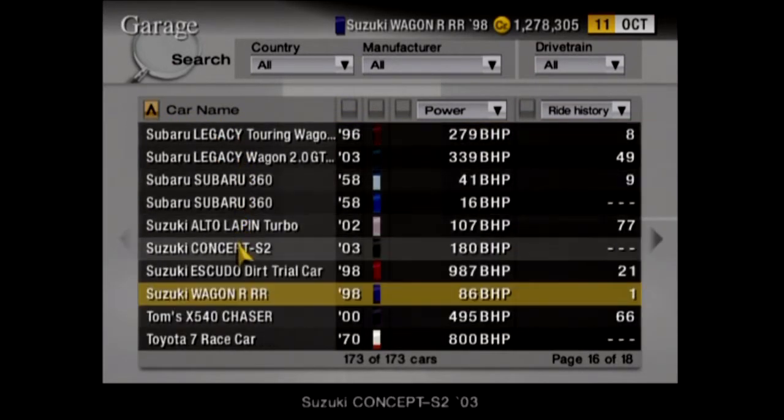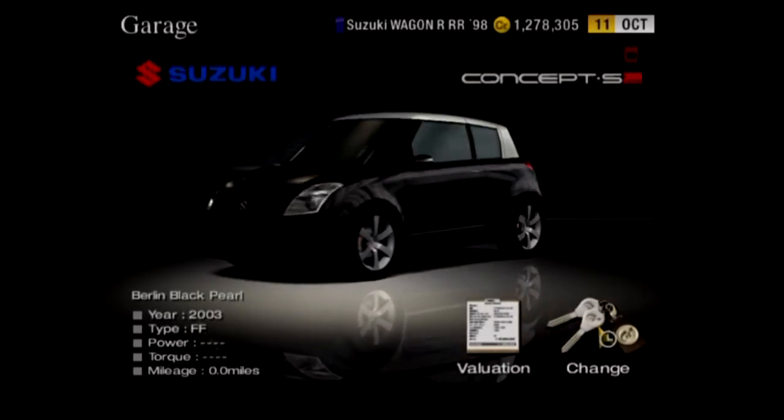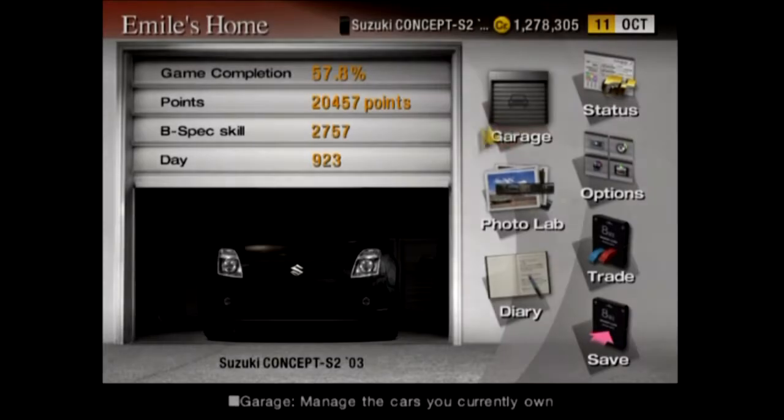We are going for the Suzuki Concept S2 with 180 brake horsepower. Unfortunately it's in Berlin black, but it still looks kind of cool in black, I guess. It's neat. It became the Swift later on, and I like the Swift a lot.